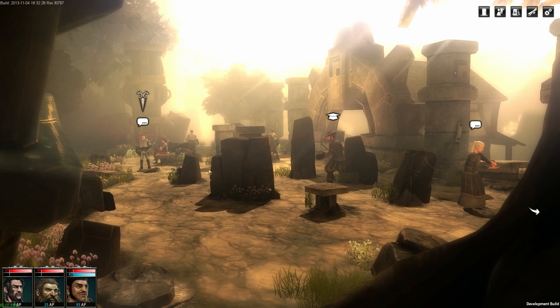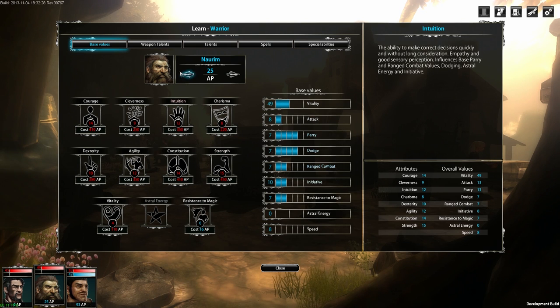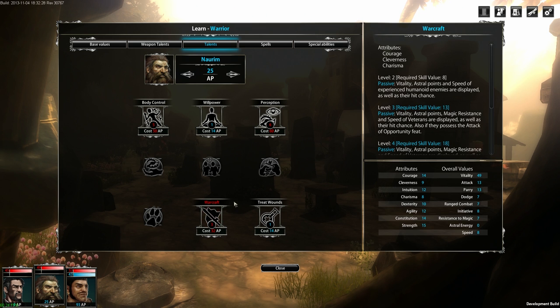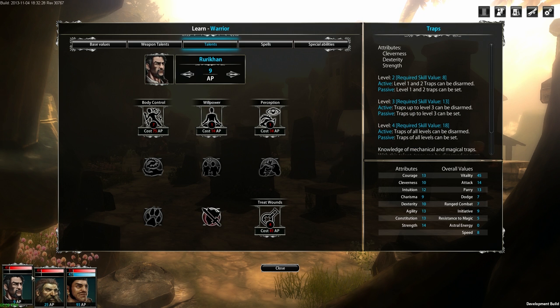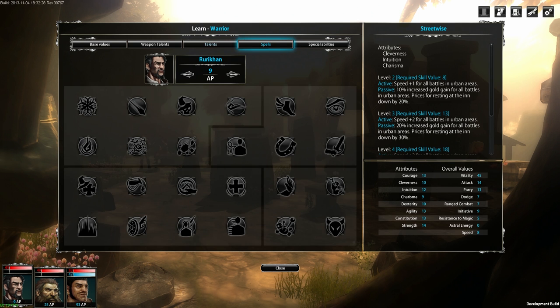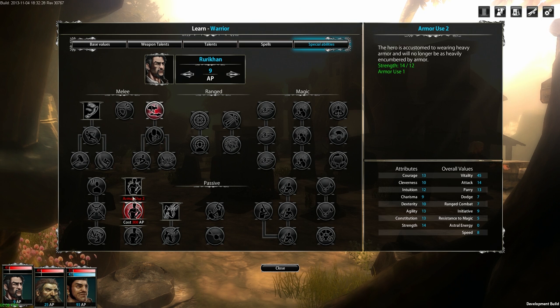This is the master gardener of this section. Characters with a special symbol on top of their head can actually teach you stuff. If I go to teaching, he can teach talents — things like warcraft, special abilities, feign, and armor use. It's basically the only way to learn certain abilities apart from going to a teacher. Spells are just for mages, and special abilities are separate from that.